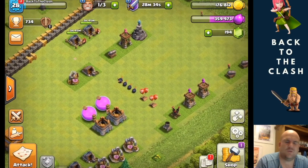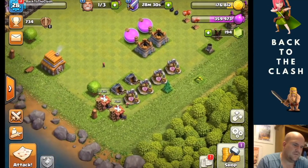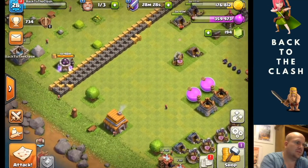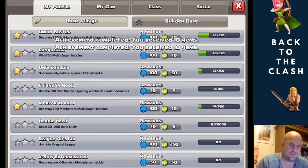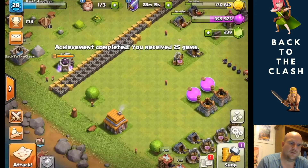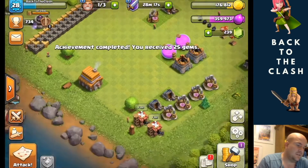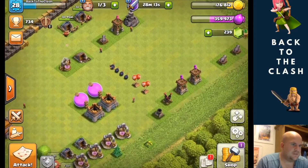So that's pretty much where we are — it's a bit of a churn now. Let's just check what we've got here. We've got some good gems there and another one there — 25, so we're up to 239, which is good.